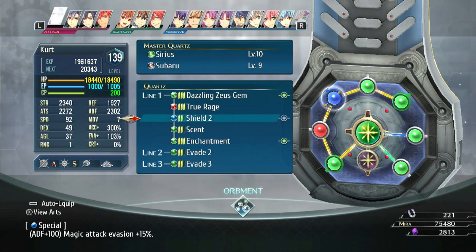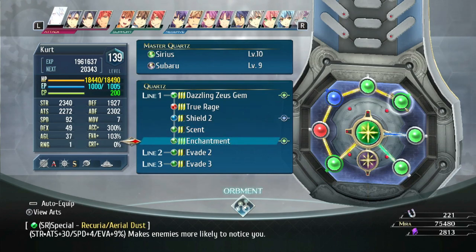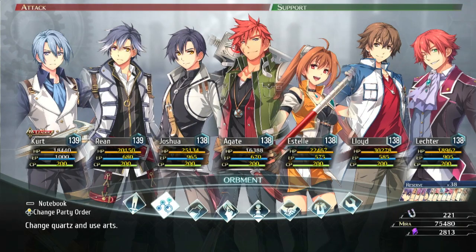Shield provides some magic evasion, just in case you get hit by a magic attack. Scent will help you draw aggro more, so these are aggro-drawing tools. This will also make enemies notice you more, and obviously Evade 2 and 3 will put your evade out to 103. Then we go into our accessories.